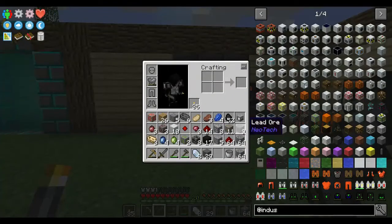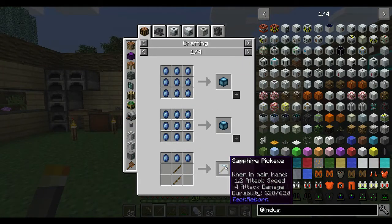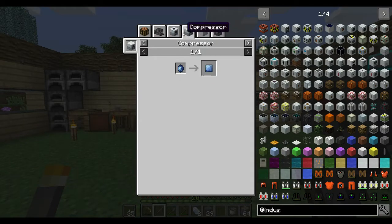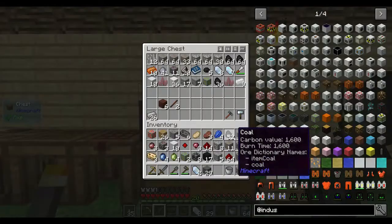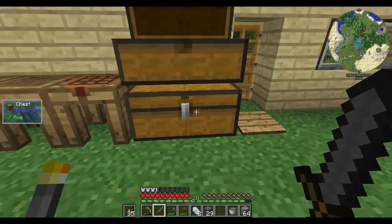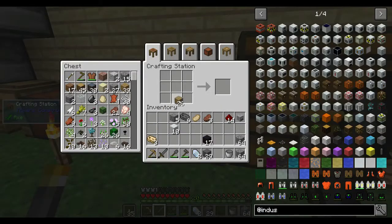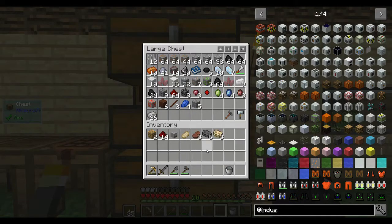So I went for a bit of a mining run. Didn't get any diamonds, but got some redstone and a little bit of lapis. Got some gems — I'm not sure what they're all used for. Sapphire dust, sapphire plates. Got some lead as well, which will probably come in handy. Let me dump it all out. I found some hardened stone from Environmental Tech down there — that will come in handy too.